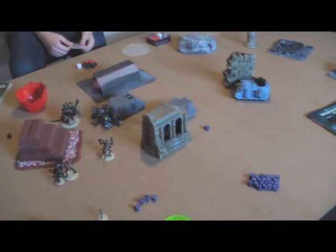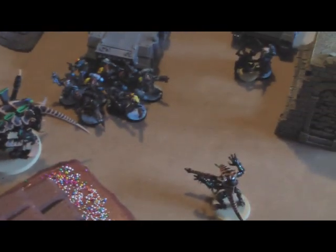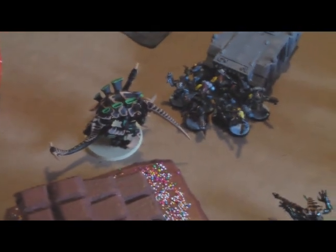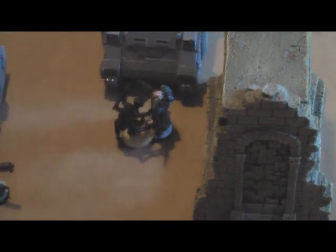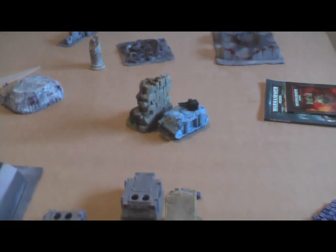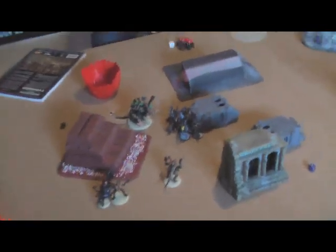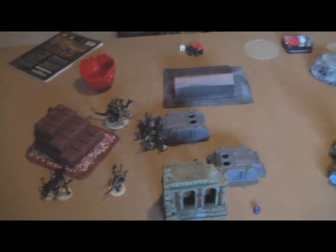End of Tyranid turn four — it's getting close now. The Genestealers assaulted the Scouts, killed two, and the Scouts killed one back. The Tyranid Prime disengaged from his group and ran into the Blood Claws. The Carnifex arrived and is biding its time to crunch into some tasty Marines. This assault still hasn't been resolved — one Genestealer and one Marine Rune Priest left. The Mycetic Spore is sitting on the edge, not able to do anything. It's pretty much all come down to assaults now.